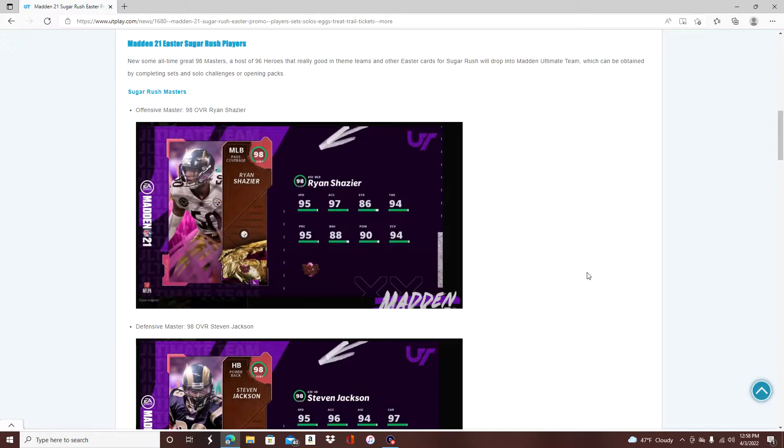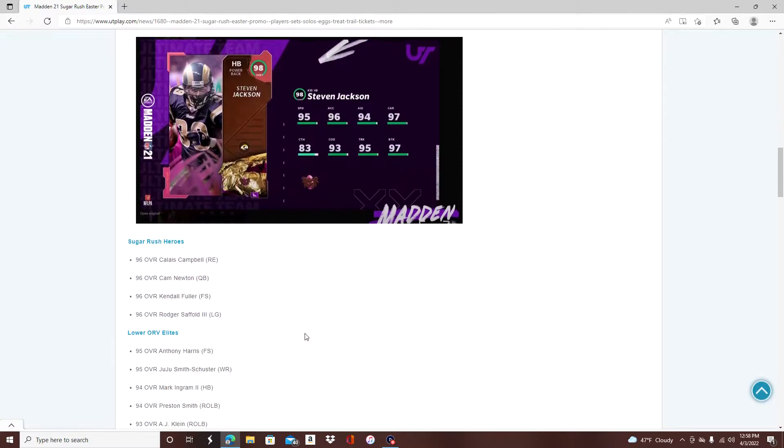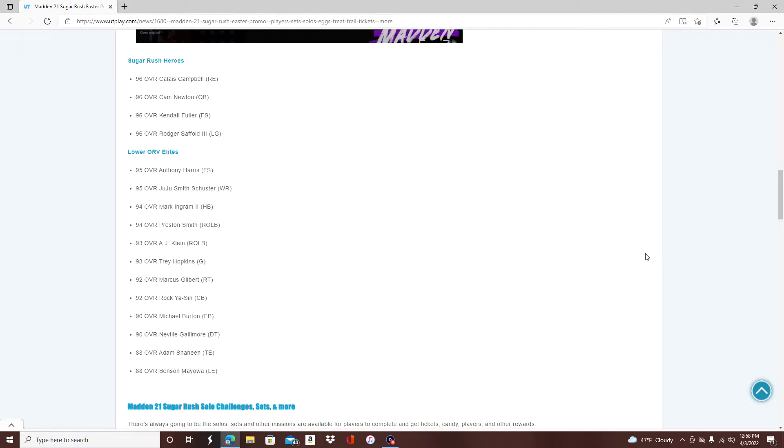I'm showing you right now the 2021 Madden Easter promo called Sugar Rush. They had two Sugar Rush masters: Ryan Shazier and Steven Jackson. Both are really good cards. Steven Jackson was great, especially in next gen with his weight and everything — very, very good card. You had 96s, 93s, 94s, 90s, 88s going into here. Typical promo for Sugar Rush, but the players aren't really the prize here.